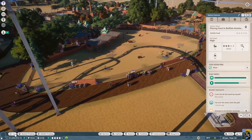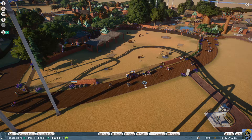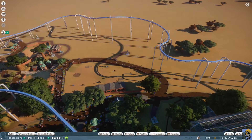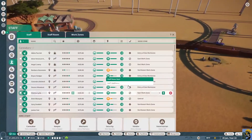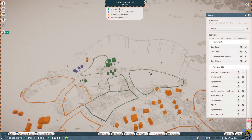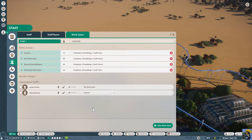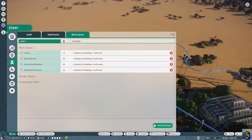This keeper is putting food in but she doesn't have time to clean up right now — she's got to feed them. So let me get some more staff; I'm going to hire keepers: one, two, and three. Zooming out, I think the central work zone is correct, so all of these new keepers — I want them assigned to the central work zone. Chain Shank, you go into central as well.